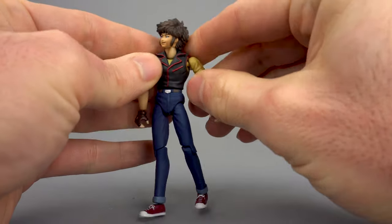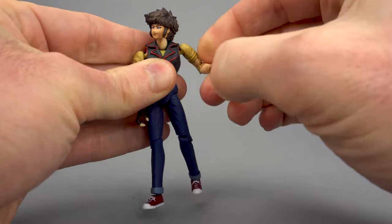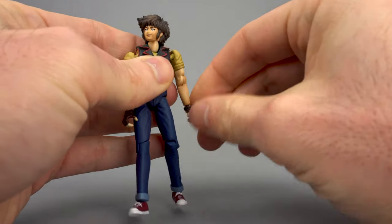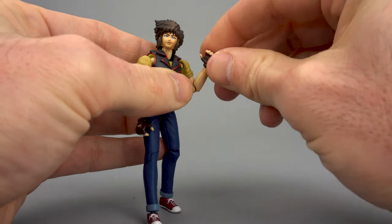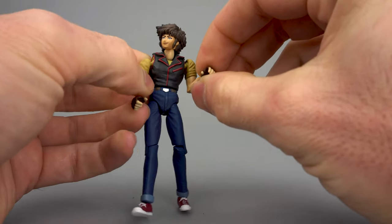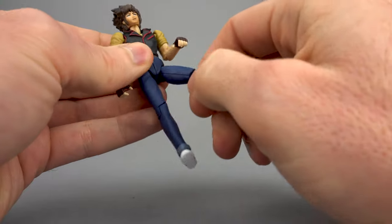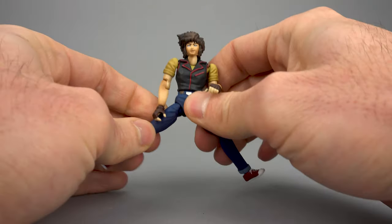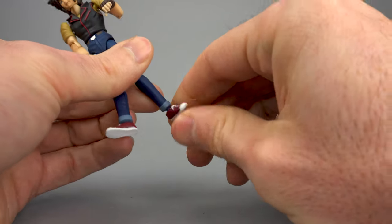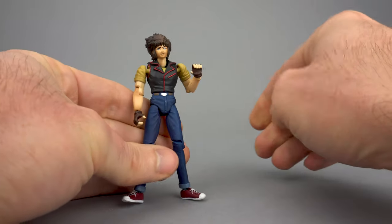You do have ball-jointed shoulders, and they're double ball-jointed, so you can get up high, get the arm out, twist it all the way around, elbow up and down — pretty much just as you would expect. Ball-jointed hands let you do everything you need to do, including grasp the handles on the bike pretty well. Then you have ball-jointed hips which allow him to ride the bike — you'll be seeing that later. Knee and ball-jointed feet round things out. You can get him in lots of different poses and he balances pretty well.